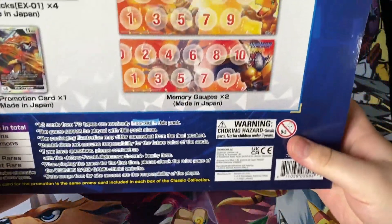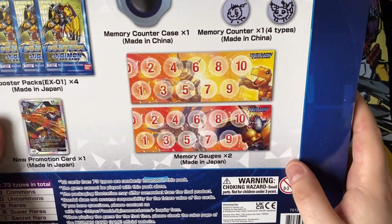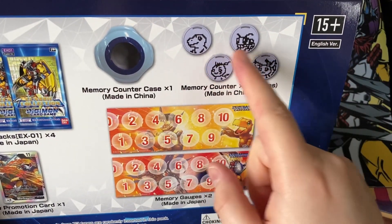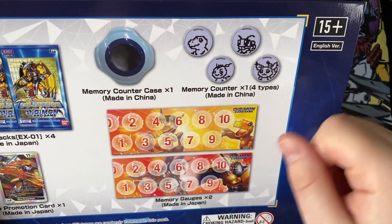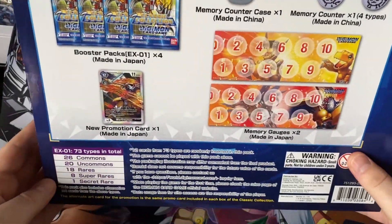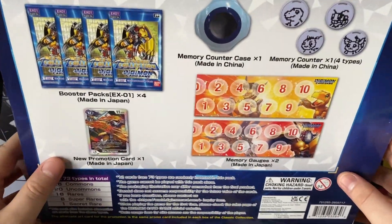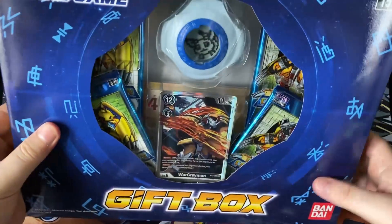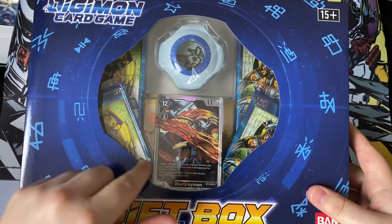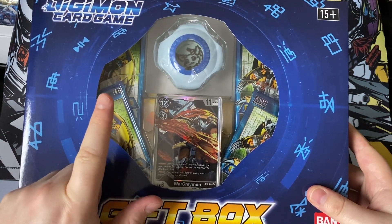So let's have a look at this. You get a memory gauge — Agumon, Greymon, MetalGreymon, WarGreymon memory gauge. You get two of those. You get one of four memory counters — I got the Gatomon. There's also Tentomon, Goemon, and Agumon variants. One memory counter case, four boosters, and your one alt art. There are still two cards I'm missing from this set: the Secret Rare Machinedramon and the Super Rare Diaboromon. It'd be cool to get either of those, but I'm not holding my breath because my luck generally isn't very good with sealed products.